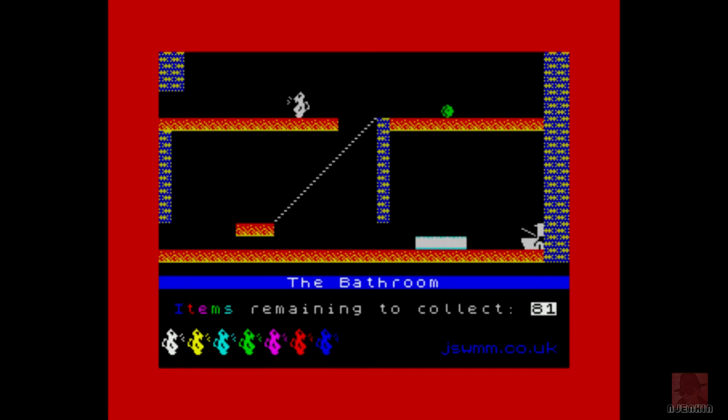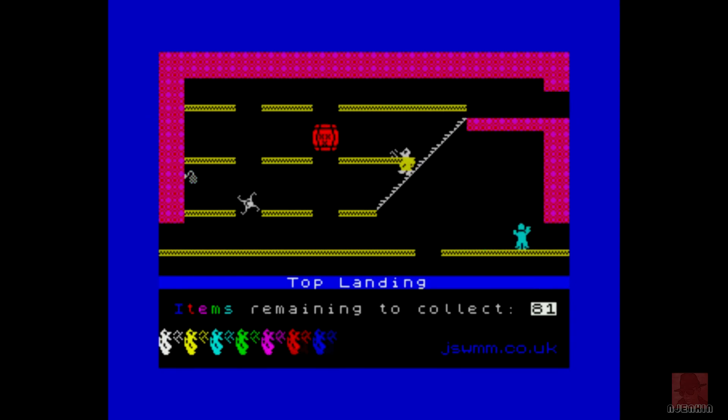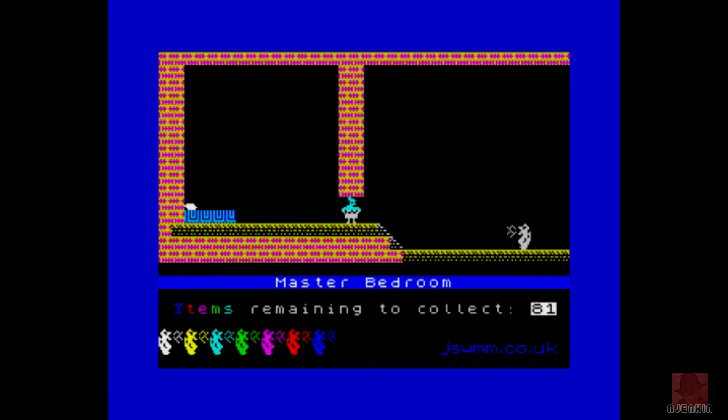I think there might be a few other graphical enhancements as well. The timer is not ticking down like you'd normally have in Jet Set Willy — instead it shows items left to collect rather than how many you've got so far. They've changed the odd sprite here and there; there isn't a razor at the bottom going up and down, it's some sort of weird character. I believe some of the graphics have been lifted from Manic Miner — it might be a few Amoebatrons and stuff like that.